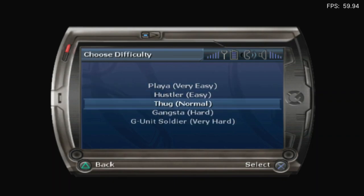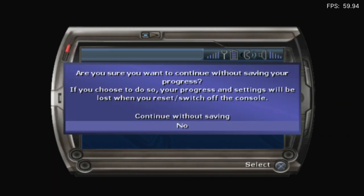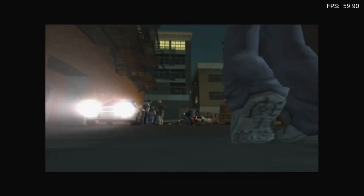The character select options are: Player, Hustler, Thug, Gangster, G-Unit, Soldier. I'm a thug. Now do I have to format the memory card? Yeah, there we go!